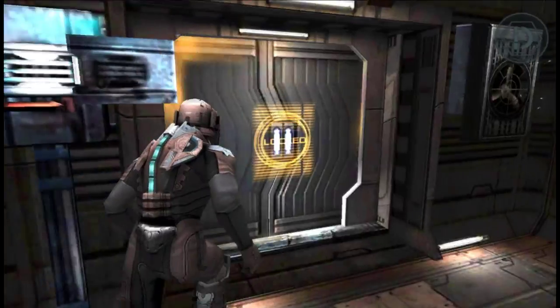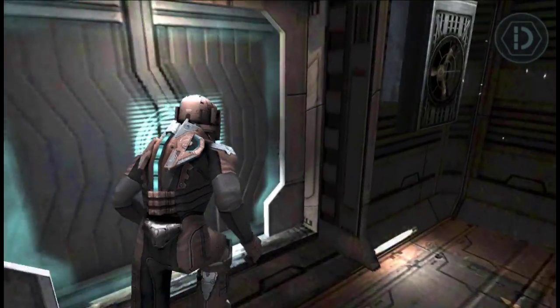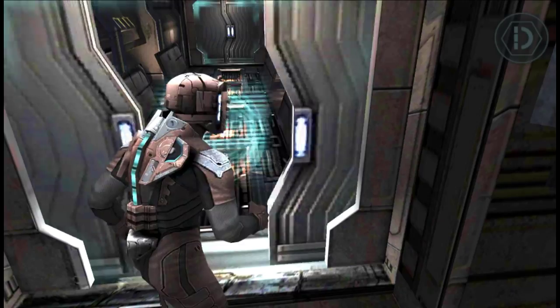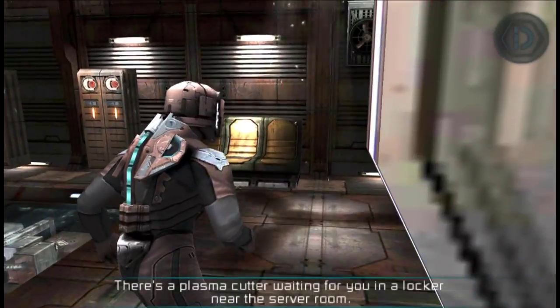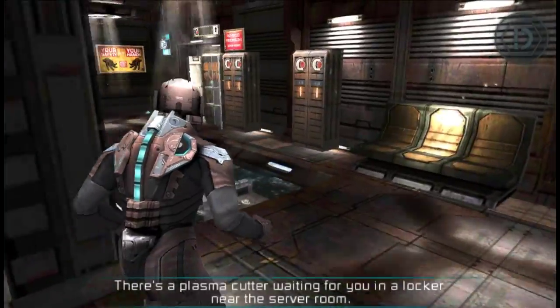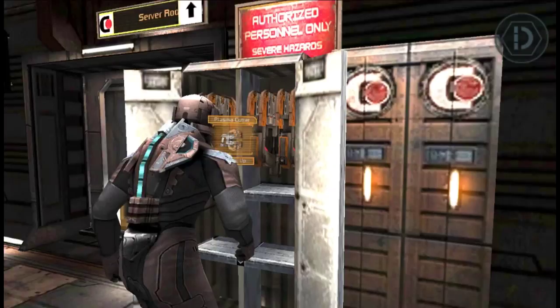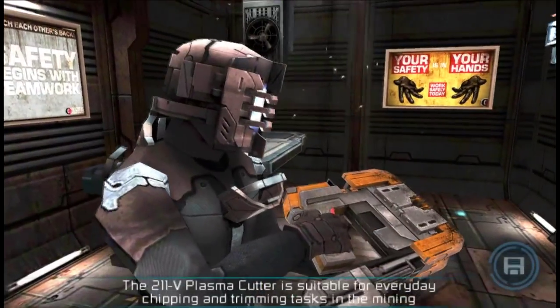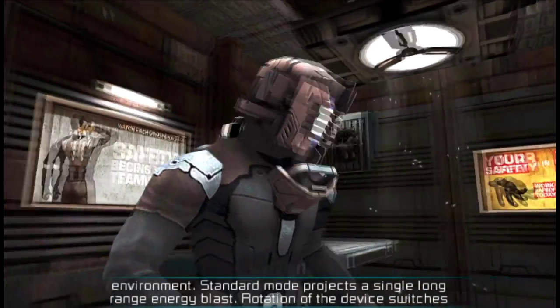So we got a saw which is pretty nice and it's gonna be very useful later on. This is my first time playing the game. I'll be skipping the boring parts where I get lost for God knows how long. There's a plasma cutter waiting for you in a locker near the server room.